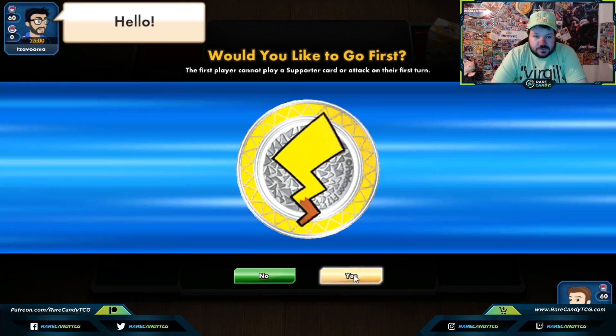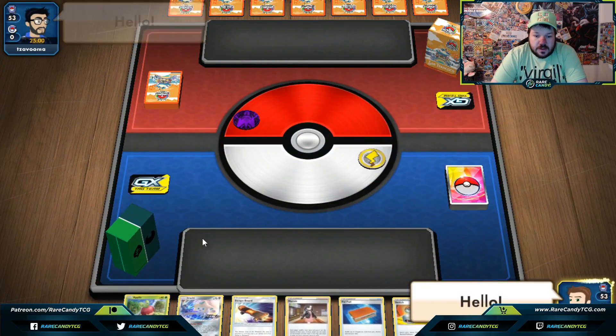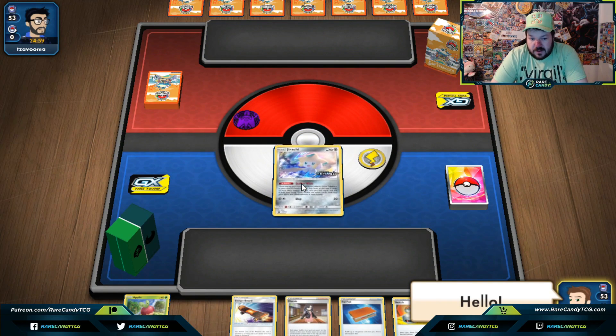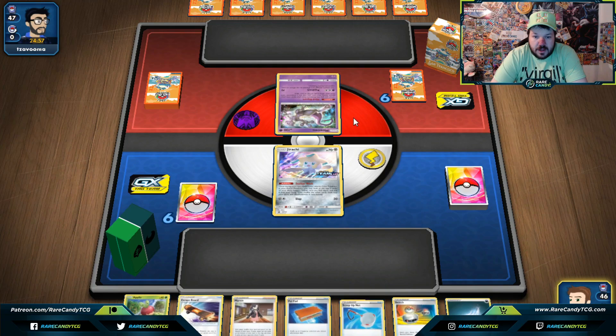Going first actually seems really good for this deck. The reason why is because we can use Applin and evolve into Flapple fairly quickly, getting our spread engine going.